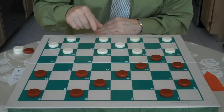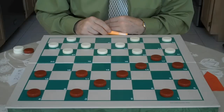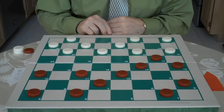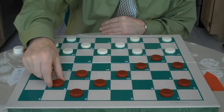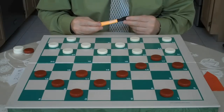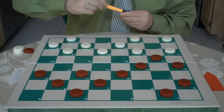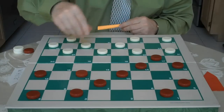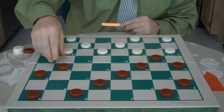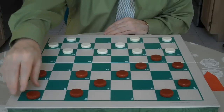White goes 31 to 27, and that's probably the best move. Red goes 4 to 8. This 4 to 8 is the correct move here — you're not in a rush, you're building up your pieces. If you were to move 11 to 16, it could get you in trouble. So the correct move is 4 to 8.